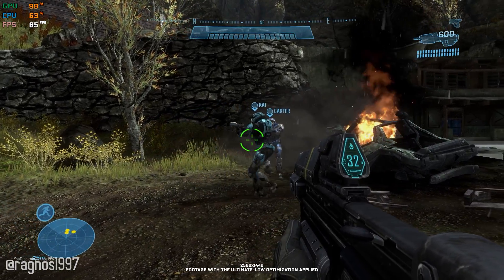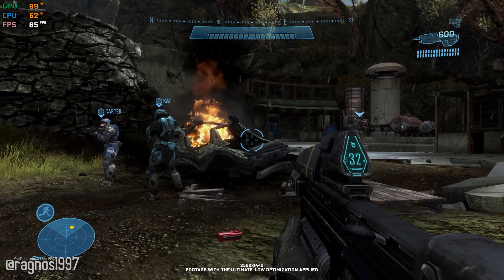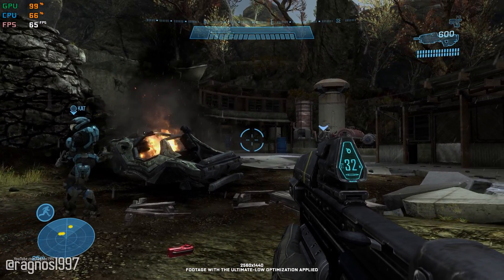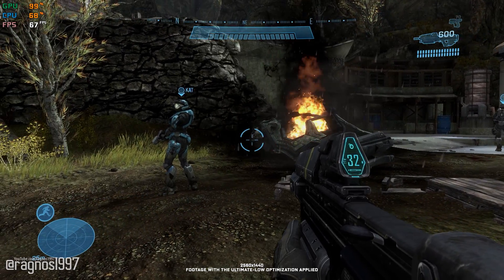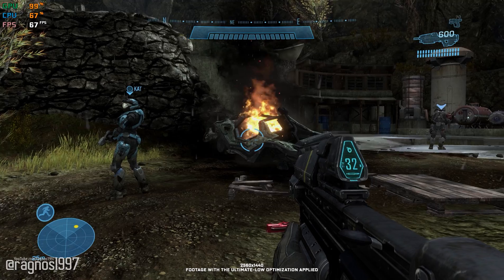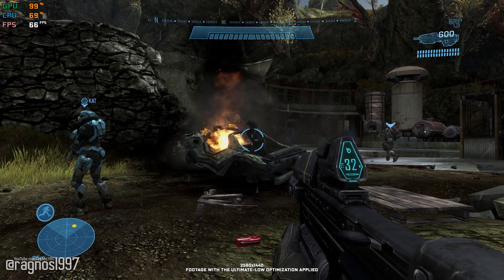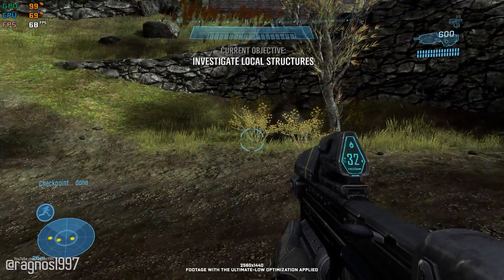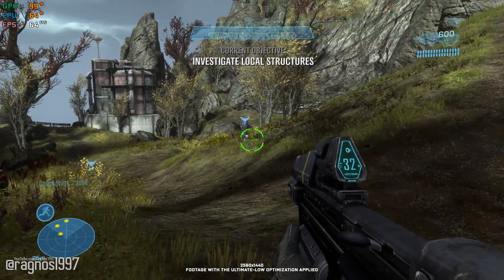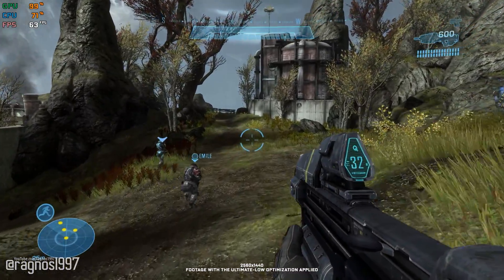Why are we not seeing explosive residue? Noble 3, can you confirm any EX residue in the area? Negative sir. Plasma maybe? Can't be — not on Reach. There's a lot of blood on the ground. Alright Noble, looks like there's nothing here. Let's move on. Smoke at the next structure, boss. Circle west and check it out. Noble team, you have permission to engage, but be selective. We don't need to telegraph our presence.